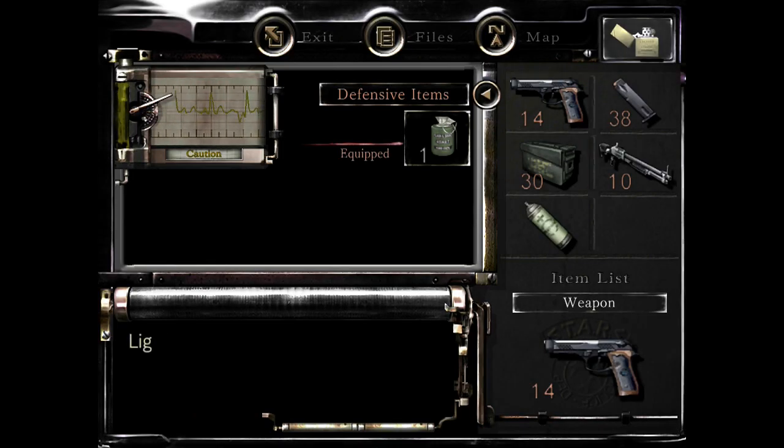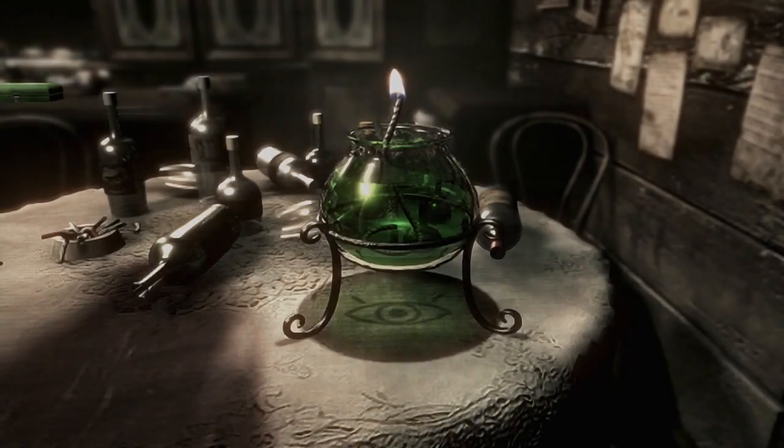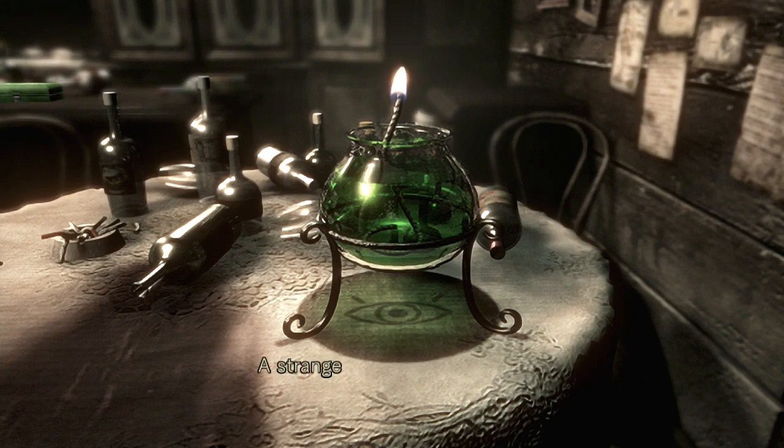You've got to use your lighter, so make sure that if you are Jill that you bring your lighter with you. Obviously Chris has one. So here's this one — it is green. You will see the symbol underneath has two little things with the eye. You're going to want to remember that green has the two little things.